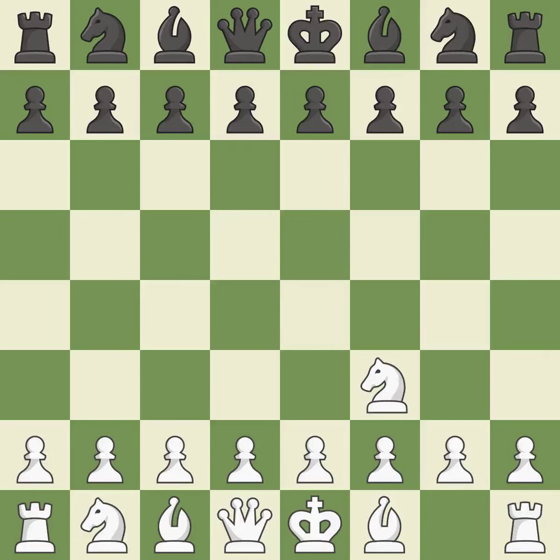The Reti is a less common but flexible opening that controls the center with the knight before committing a pawn. d5 occupies the center and controls the e4 and c4 squares. The d4 square controls the e5 and c5 squares and establishes a solid center.